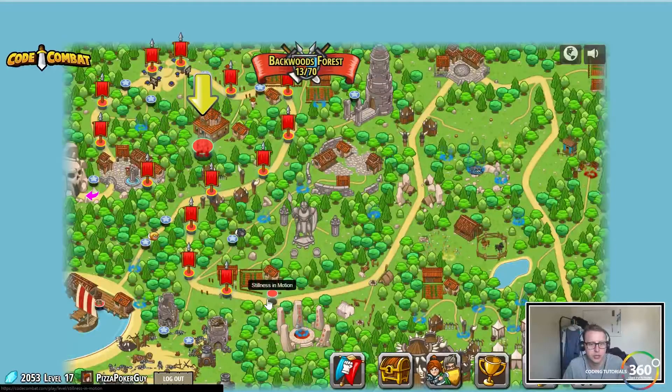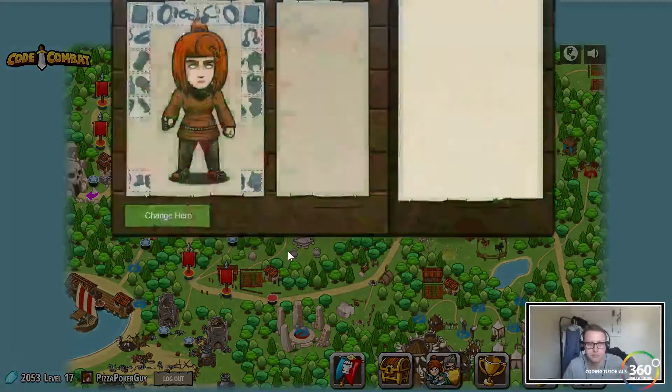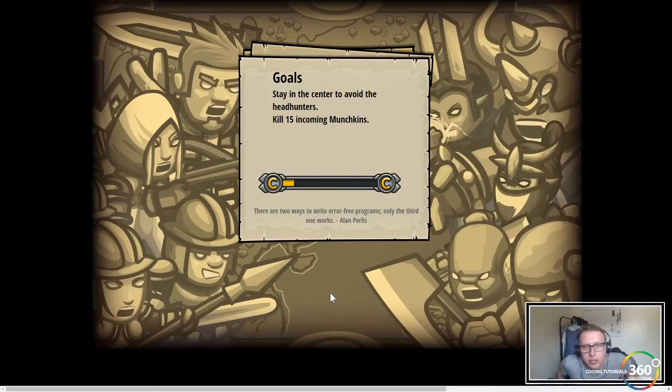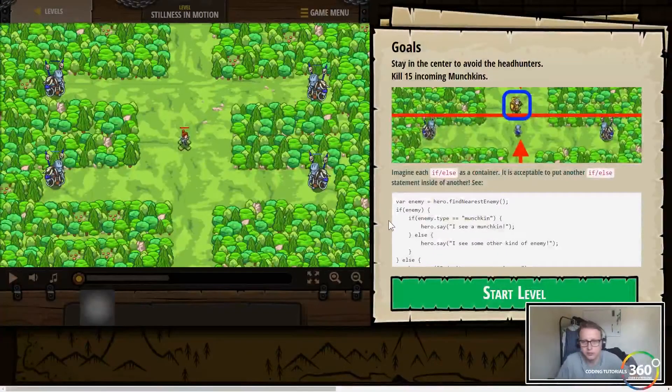Next up: Stillness in Motion. We'll be using more nested if statements. The goal is to stay in the center to avoid the headhunters and kill 15 incoming enemies. Imagine each if-else has a container — so if they pass this line, attack.